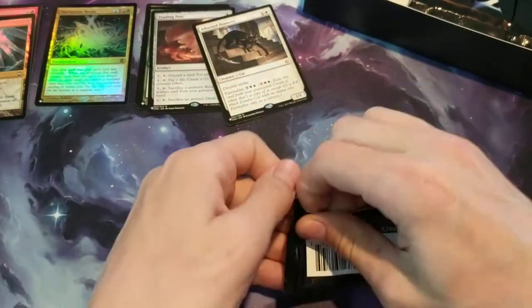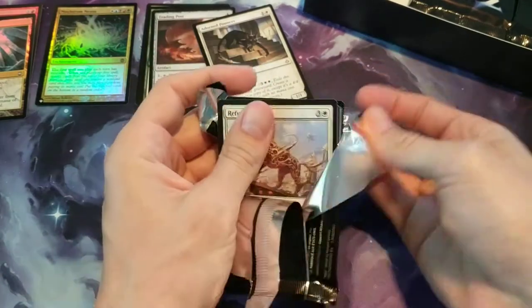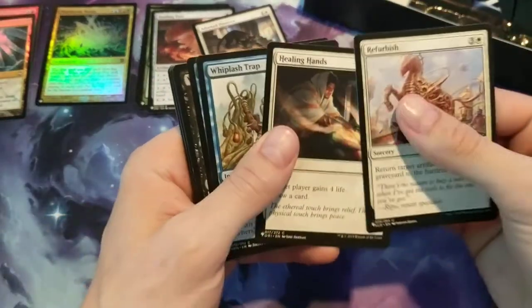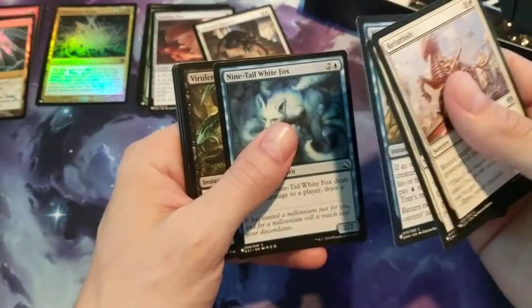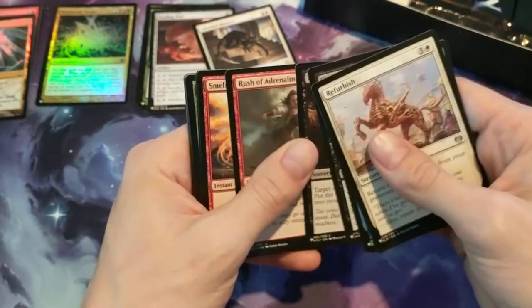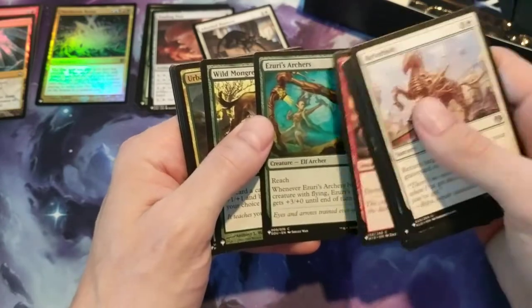Alright, I should probably get going a lot quicker with these. I'm going to kind of look through it now and won't go through as many of the older cards. I know I'm kind of looking for, like in blue, Rhystic Study, or in red, Goblin Bombardment. Green — Carpet of Flowers. So we have an Urban Evolution.